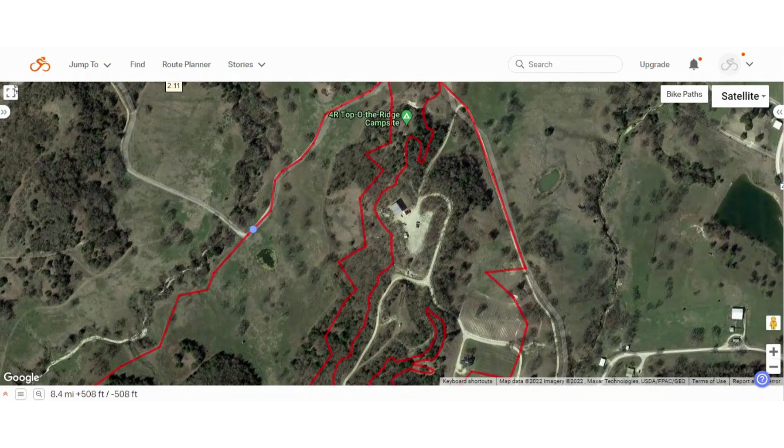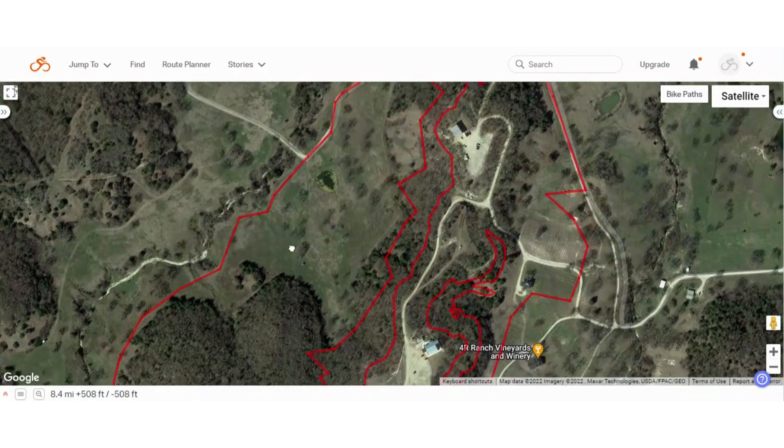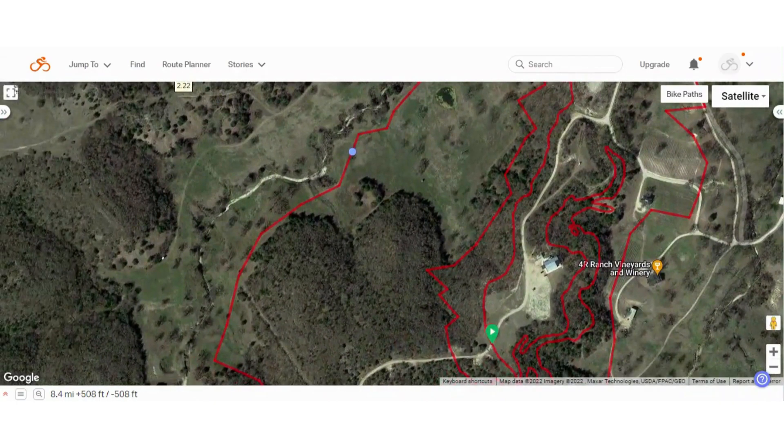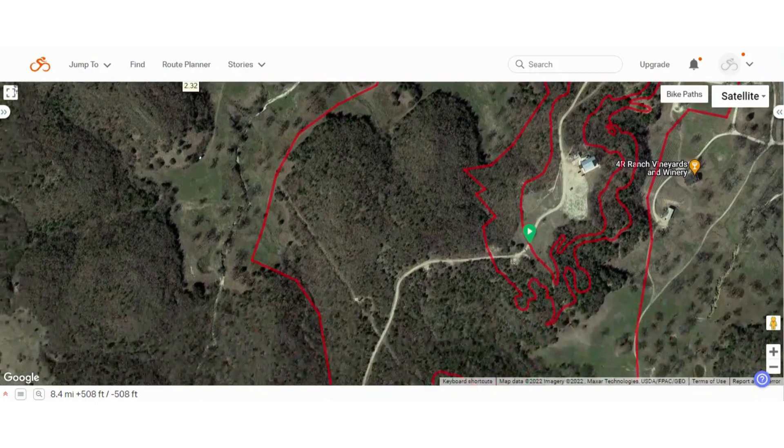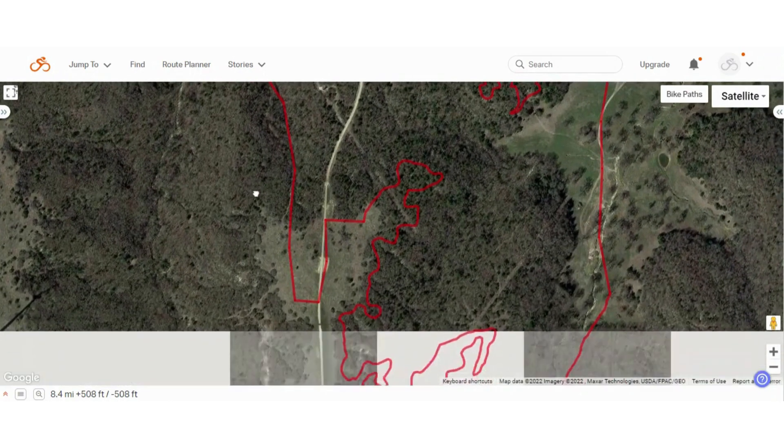Of course, whenever you have a downhill, you have to pay for it with an uphill — and that's what this becomes. We follow this Jeep double track along the valley floor. It's really pretty through here; you have a creek beside you, hills going up on both sides, the tasting room over here. Then it winds around onto what they call a road — I think it's better called a rocky Jeep trail — that winds up the side of the hill. It's a pretty steep climb, definitely doable, definitely rocky. You're going to be working on technique and climbing all the way back up the ridge.